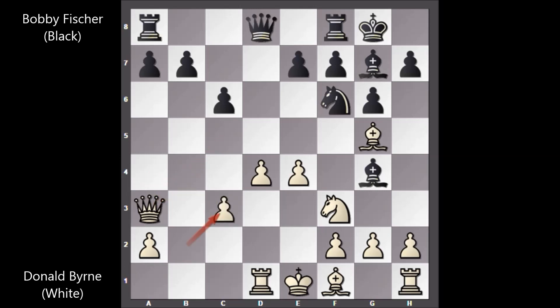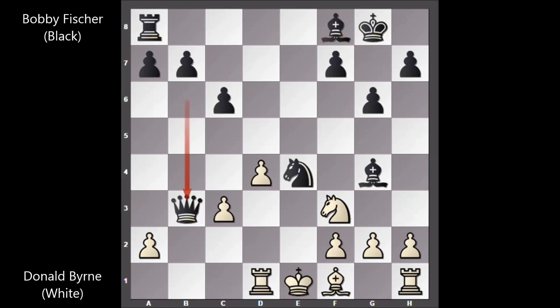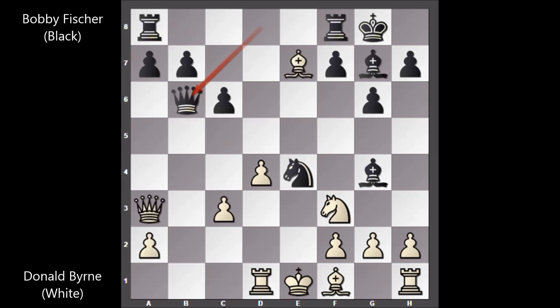Fischer played knight takes knight, b takes on c3, knight takes on e4, bishop takes on e7, forking the queen and the rook. But Fischer played queen to b6 — the best move. Donald Byrne didn't capture the rook and played bishop to c4. If bishop takes rook, then bishop takes bishop attacking the queen, queen to b3, queen takes queen, pawn takes queen, rook to e8 — and black has the edge. The king is in the center, king's safety is compromised, and white can easily lose.